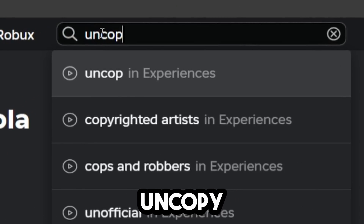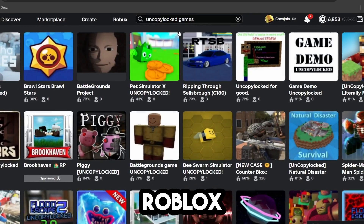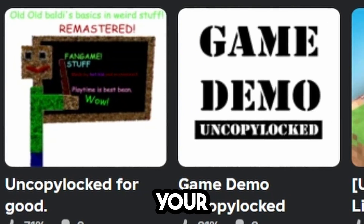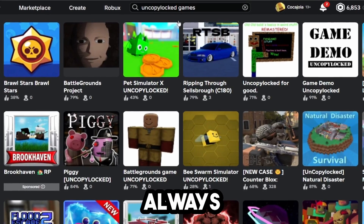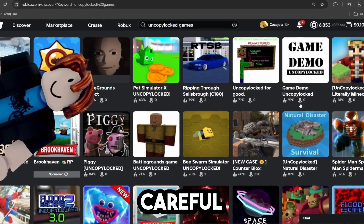You're literally just going to want to look up uncopylocked games. Now, you need to be very careful when you are on the Roblox website because there are lots of viruses out there that will delete your Roblox account. So I always recommend doing this on an alt account — always open Roblox Studio on an alt account. Be super careful.